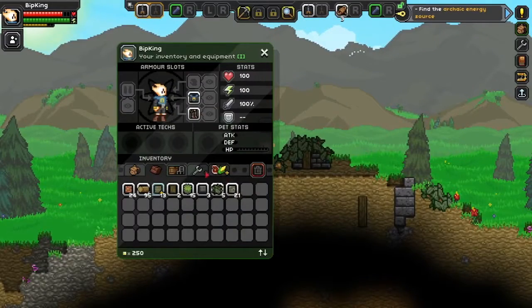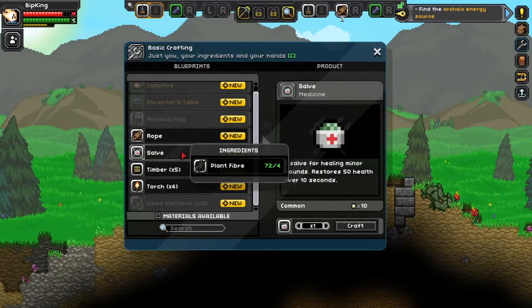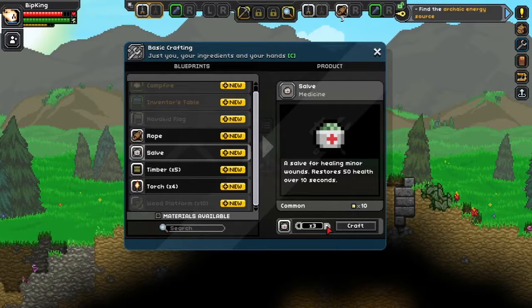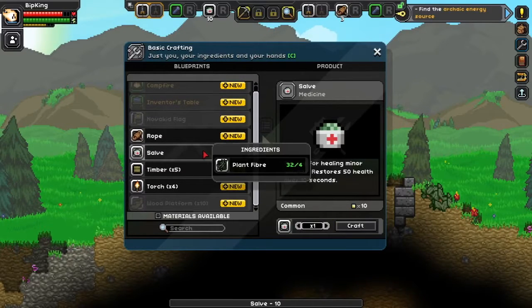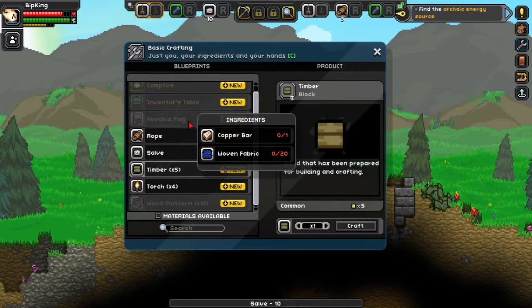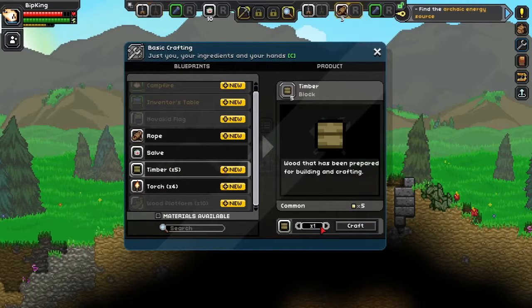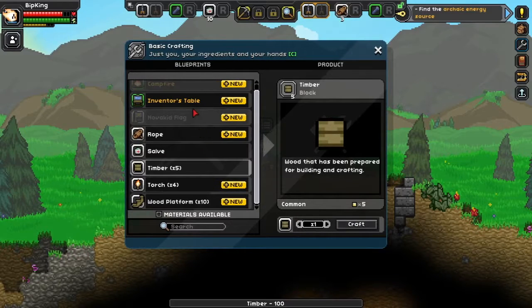Before we can actually do much, we should look at crafting some stuff. Basic crafting — plant fibre, so that's good. We definitely want some of them. We'll get 10 to start with. What else? Inventor's table — that's what we're looking for. We need timber. Let's just go for 20. Do I have enough? Yeah, sweet. And then we can make one of these.